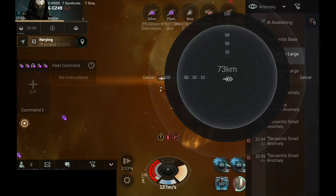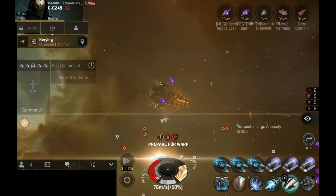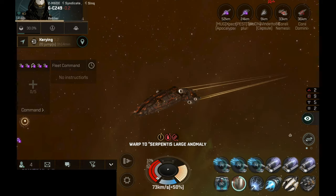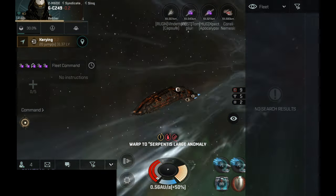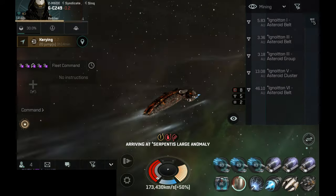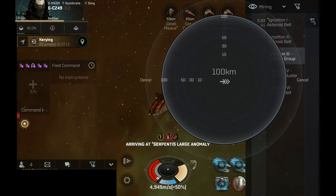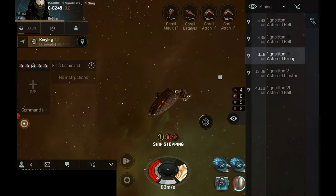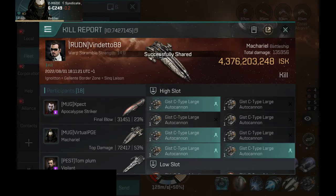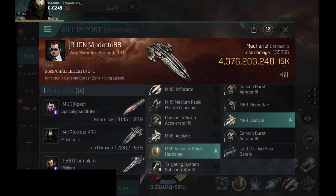Let me loot the wreck and warp away because I am at 13% armor. As you can see, a tanky Makariel still can have some pretty scary DPS. That was a very nice target. Those pirate ships scratched my hull — I am left at barely any armor and my hull has been scratched. Let me warp to the asteroid belt to wait out the criminal timer, and after the criminal timer I will have to repair the armor. 4.3 billion — not bad, a solid kill. This was a tank Makariel — overall very interesting.